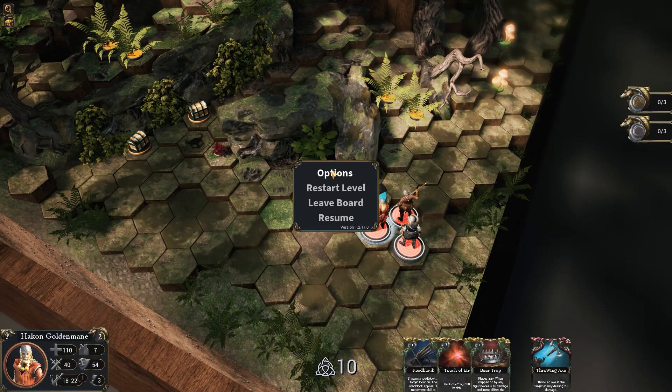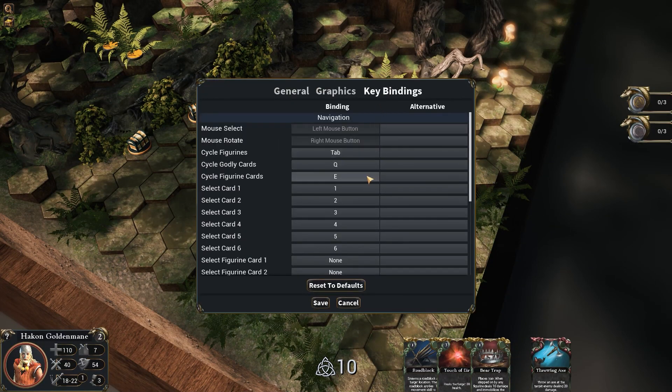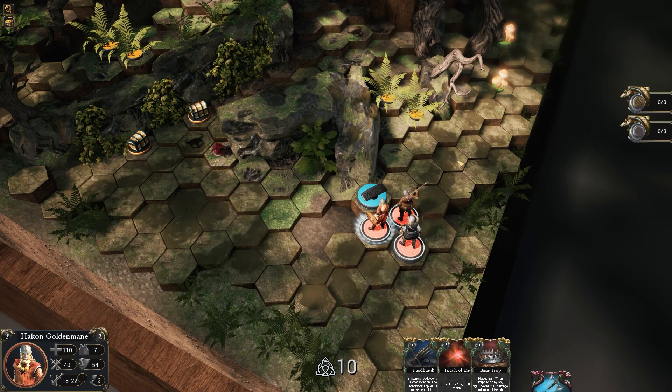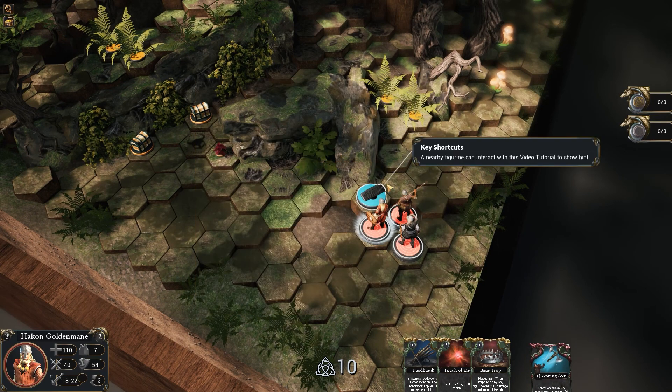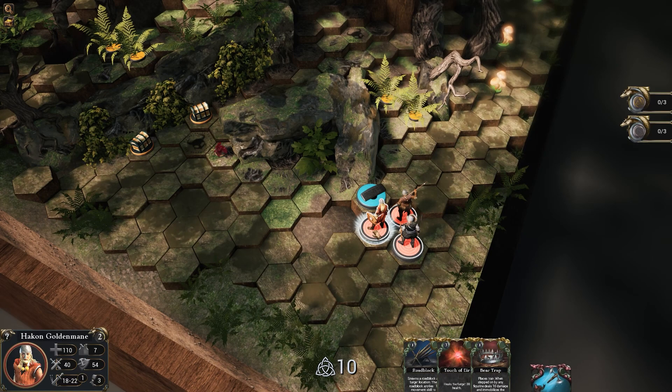Is there a way to change between figurines? Tab. Because that was something I was... No. Okay, that's not working. It says cycle figurines — tab. But that just seems to make my throwing axe bounce.